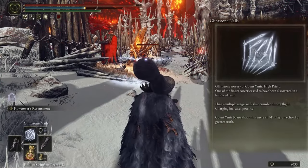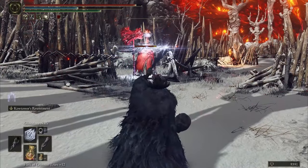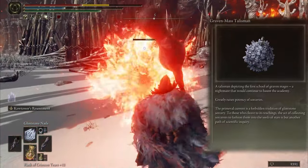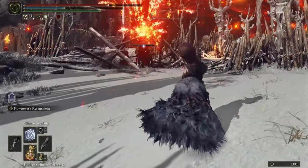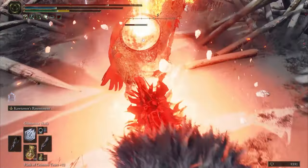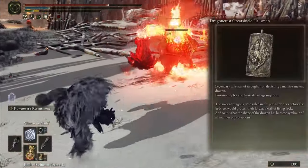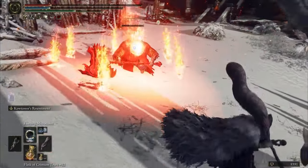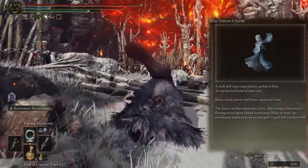For talismans I use Graven Mass to raise the potency of sorceries. Second talisman is Magic Scorpion Charm to raise magic attack power but lowers damage negation. The last talisman is Blue Dancer Charm to raise attack power with lower equipment load.